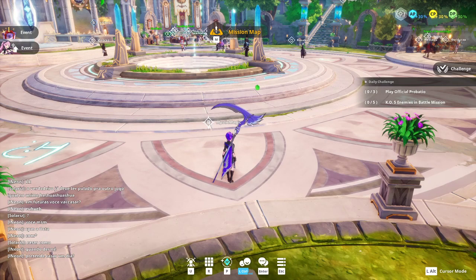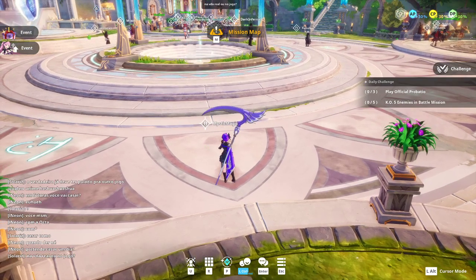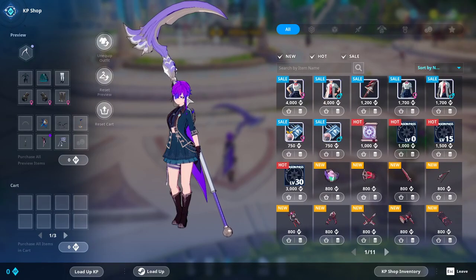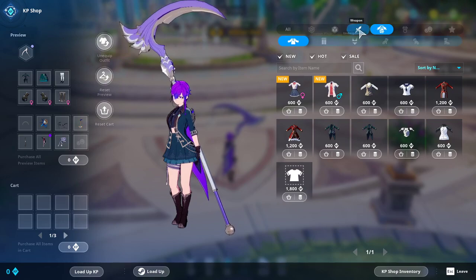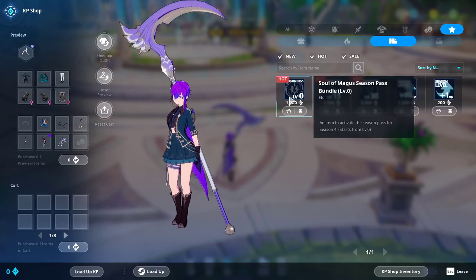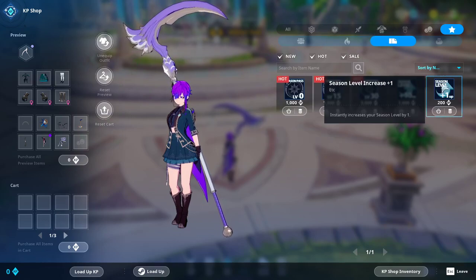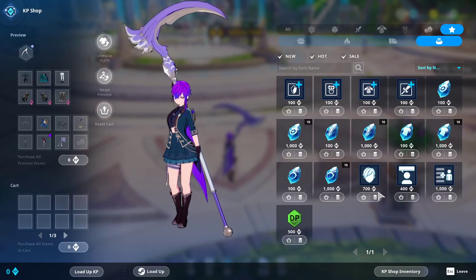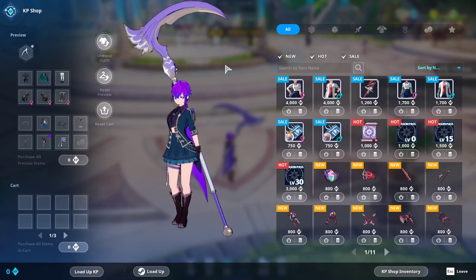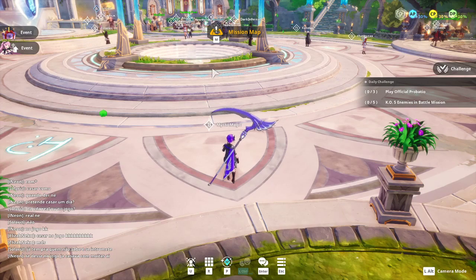Now, whatever button is highlighted here — in my case it's P — opens the KP Shop, which is the item mall. This is real money spent on virtual items: costumes, weapons, and some potentially pay-to-win boosters. You can even buy your way to level 50 on the season's pass through bundles. Honestly, this section isn't great — it has things in it that probably shouldn't be there, but it's there for anyone who wants to spend real money.